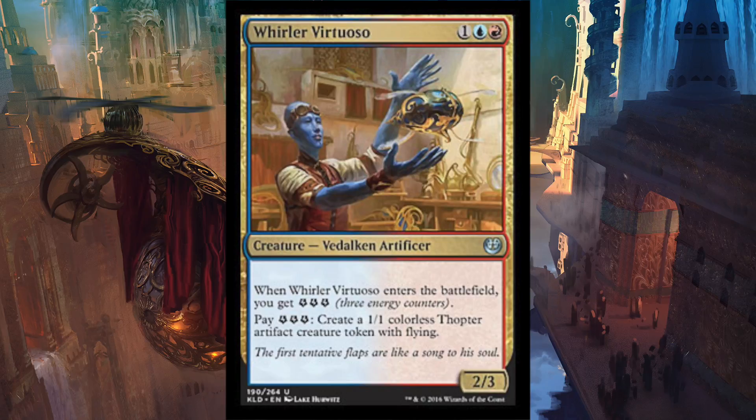Maybe you're in a crazy board state late game with like 24 energy — which I've seen people have in the pre-pre-release of Kaladesh by Loading Ready Run, make sure to check that out. You just drop this and create an absolute army of Thopters and swing in for the win. If I open this I might just force red-blue because it seems so fun. Even better if I have a good green pool with some fixing and can play Temur. Creating Thopters is my favorite thing ever.